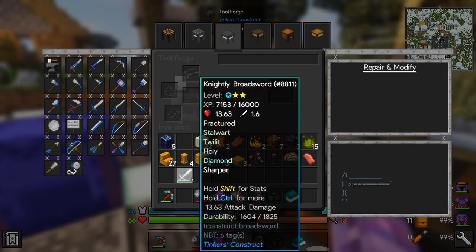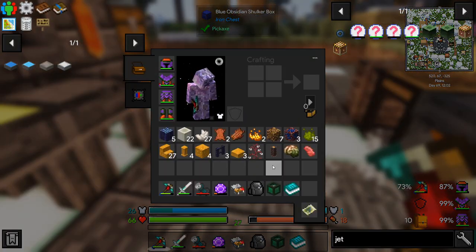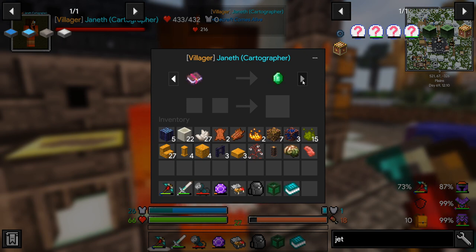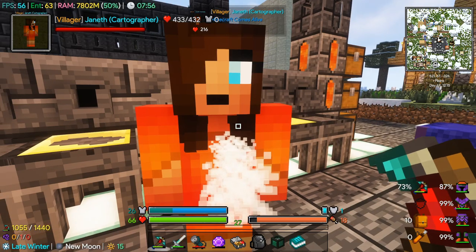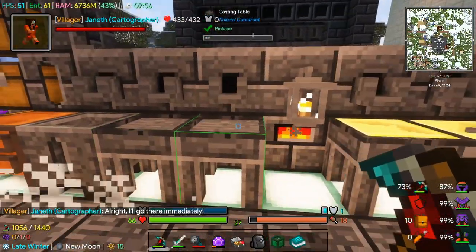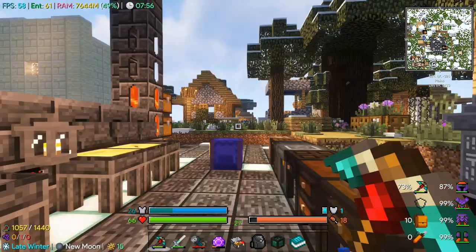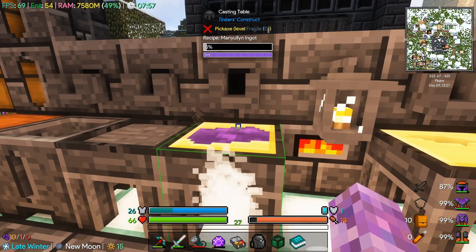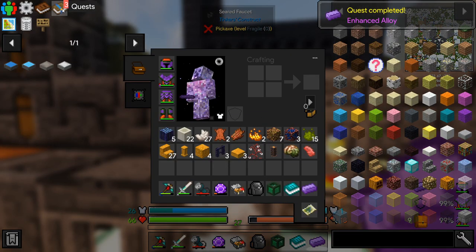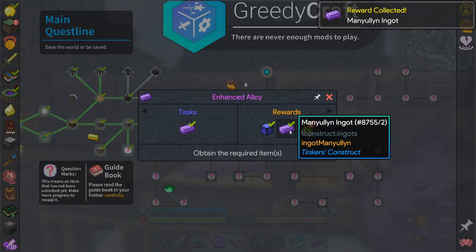To finish the quest we need to alloy some manyullyn — the purple stuff. Two and two, not sure what the bonuses are for cobalt versus ardite. We make four ingots of manyullyn. That should finish off that quest and unlock some stuff for us — we got a loot crate with hardened upgrade kits, more manyullyn, and some experience. Looks like I might need to read a guidebook, which I may need to make another one of since I've lost it.